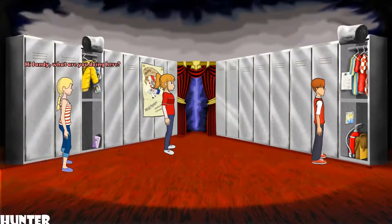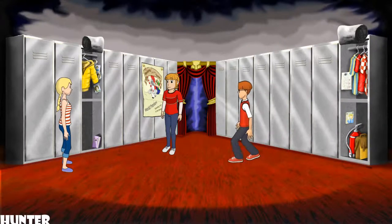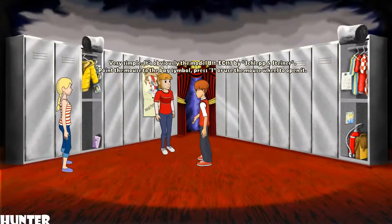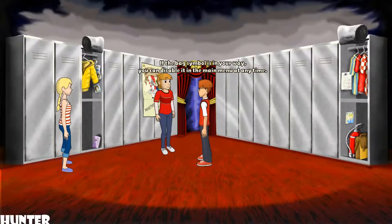Hi, Sandy! What are you doing here? I just took my bag out of my locker, but I've forgotten how to open it. It's very simple — it's obviously the Model B11 EC117 by Schleppensteiner. Point the mouse to the bag symbol. Press I or use the mouse wheel to open it. Your inventory holds everything that you have picked up. You can also use it to open other menus. If the bag symbol is in your way, you can disable it in the main menu at any time.